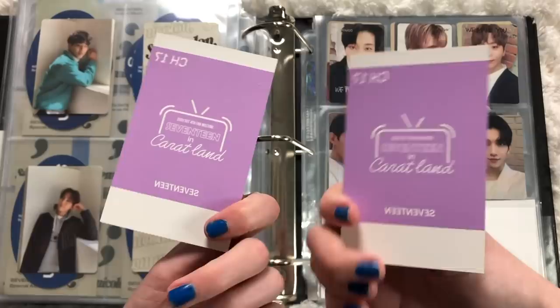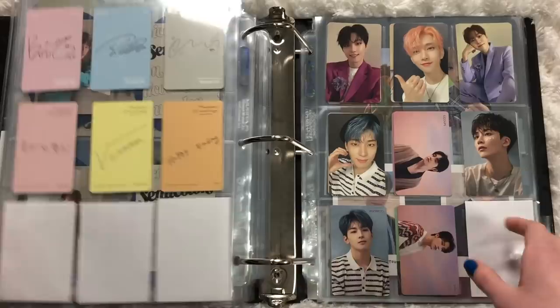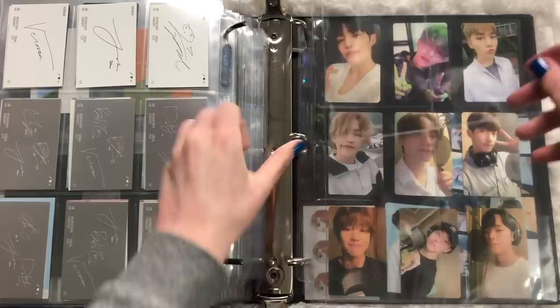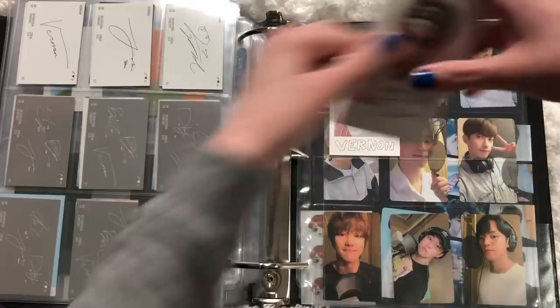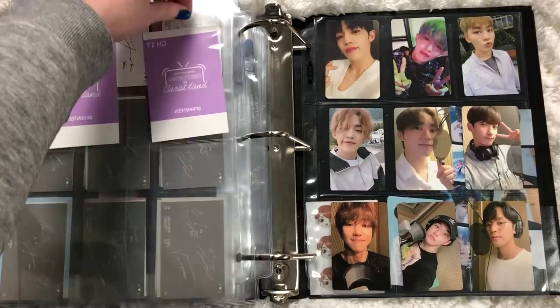I got these two Vernon Carrotland cards — they're so cute, I could not resist! I don't really collect stuff like these but they're just too freaking cute. We'll put those at the end in the four pocket. I'll see if I can get Jeonghan's or Joshua's to fill the remaining space — I'd prefer Jeonghan's. That would be everything for Seventeen.